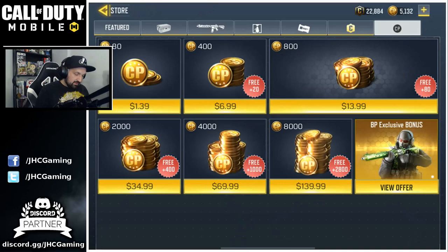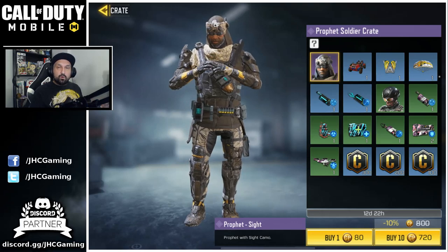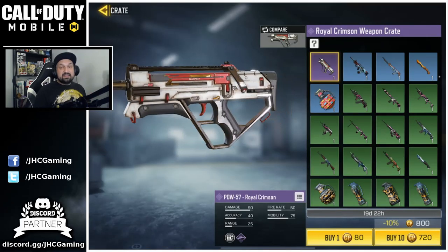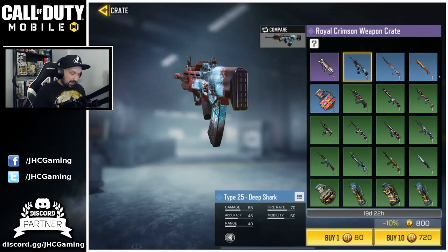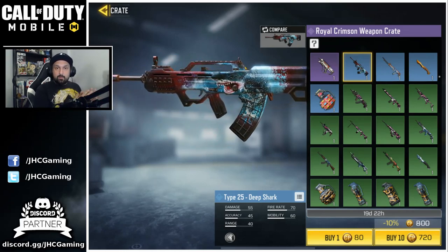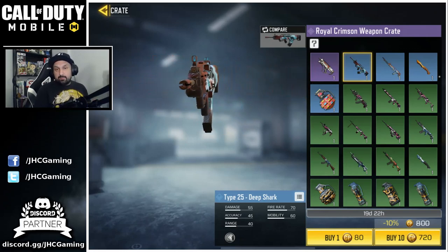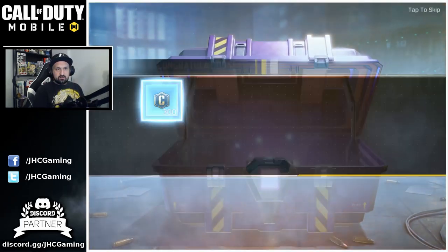Now let's go in the shop and get some real stuff. The soldier crate is the same content we had before in the soft launch, pretty much, and I already had what I wanted. So let's go for the weapon crates, guys. This is sick, and I know what I want — one of these two, okay? We're going to get a bunch of rares today. I would really like the Type 25 Deep Shark — this is the number one on my want list. Because the epic is just too rare, I don't expect it. But I really want that. I'll buy maybe 20 or 30 today. Let's start with the first 10.